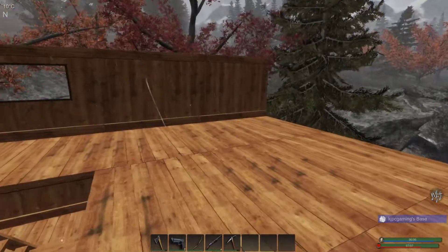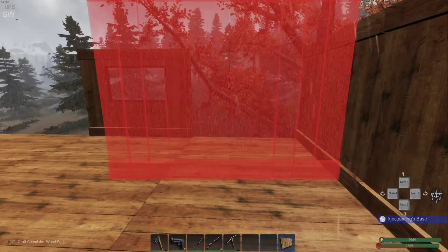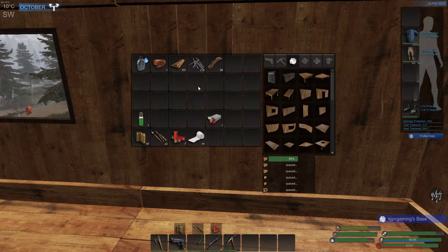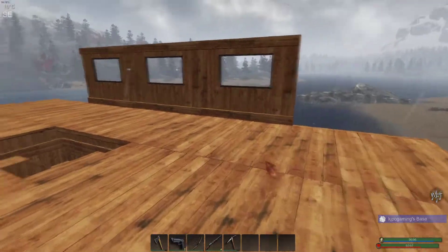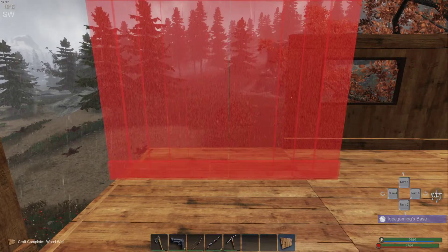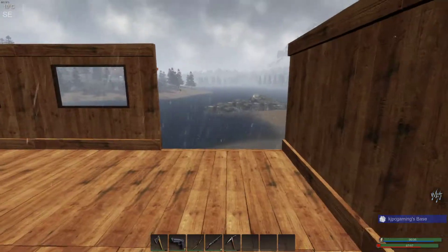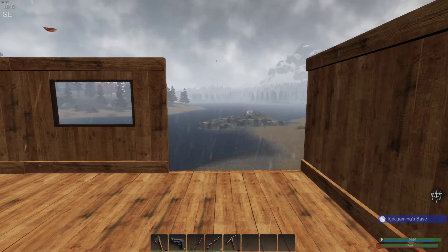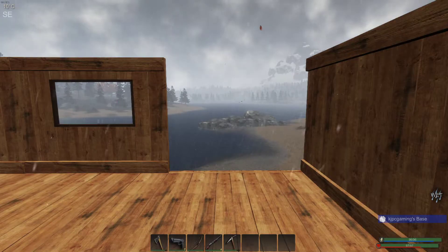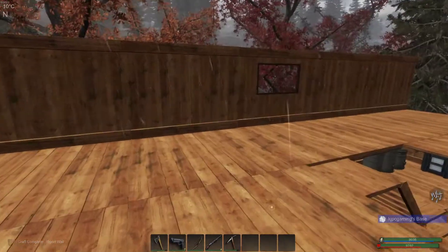We're going to need roofing. I think we can accomplish quite a bit today — I have 212 nails and 101 planks. I think we'll be able to finish maybe the roof and work on that BCU extender. I don't know how I managed to get words out right when I needed to sneeze.